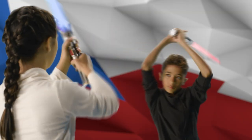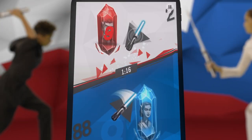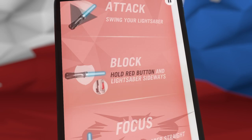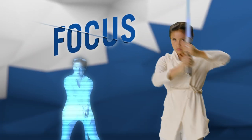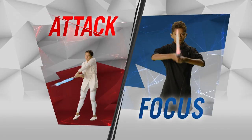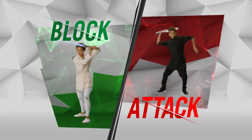To battle friends head-to-head, you'll need two lightsabers. In battle mode, the end game is to reduce your opponent's force power to zero. Battles are fought using three actions: attack, focus, and block. Attacking beats focusing, focusing beats blocking, and blocking stops attacks.